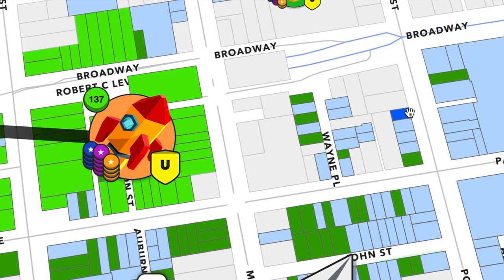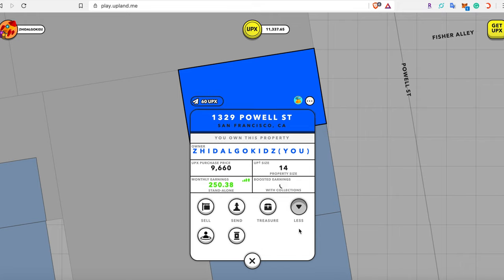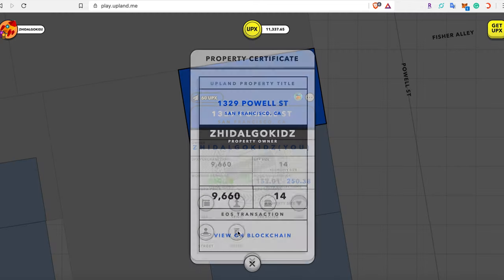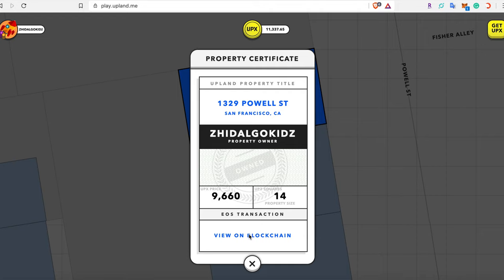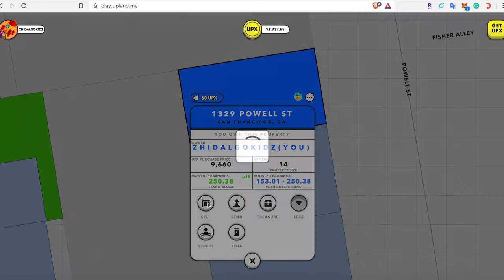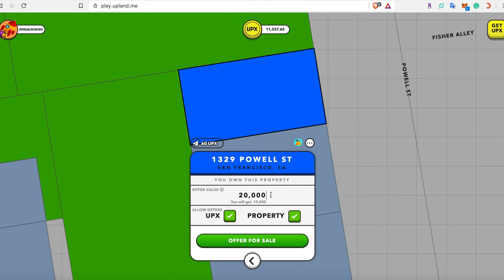If I go to a highlighted dark blue property, that indicates it's one of my properties. I can click on it and see that I'm the owner, how much I purchased it for, and how much monthly earnings I'm receiving. I have the property title, I can check it on the blockchain to see the actual transaction, and I also have the ability to sell it.